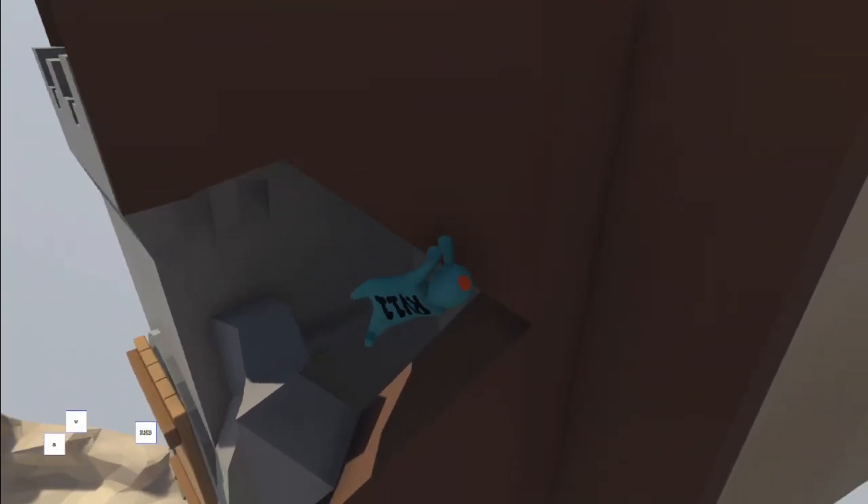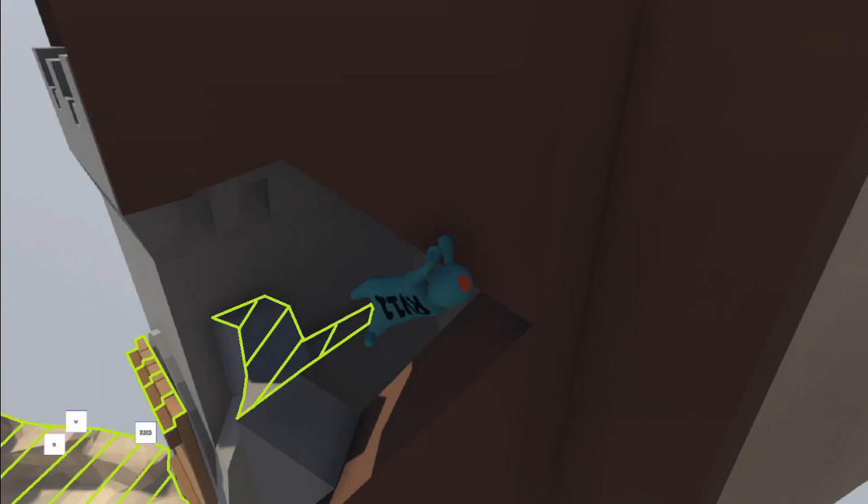Now's a good time to explain the two kinds of surfaces you can walk or jump on in this game. The first kind is the normal surface you find all over the game where you can walk and jump on normally without any problems.